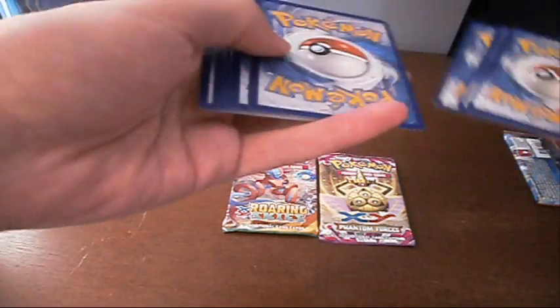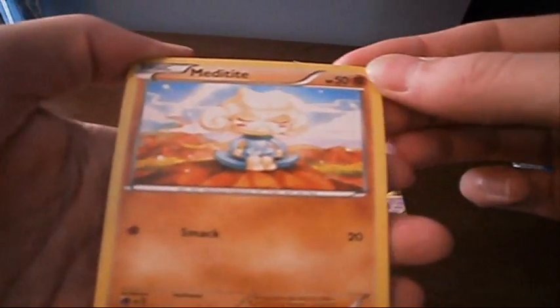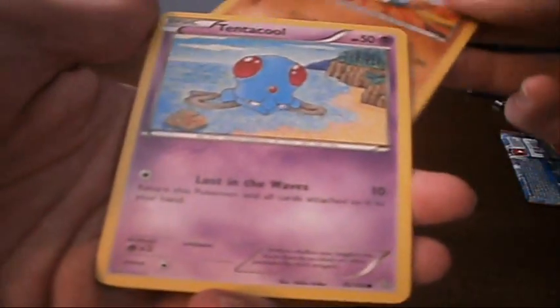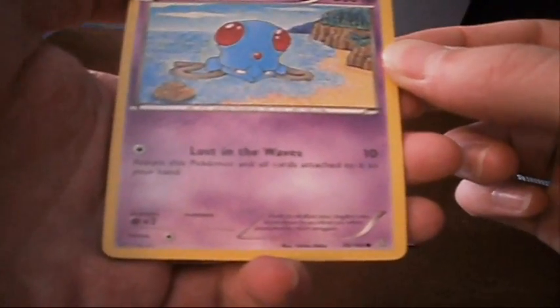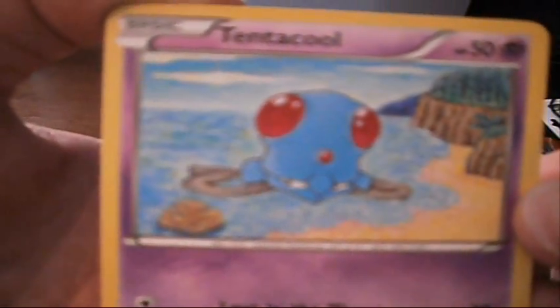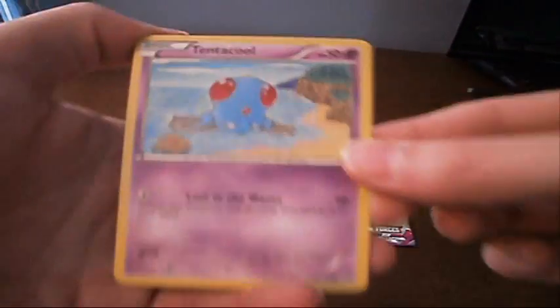What do we got here? We've got a Meditite sitting there meditating on a mountain. He's got Smack, does 20 damage. He's got 50 health. Very cool. Tentacool — Lost in the Waves: return this Pokemon and all cards attached to it to your hand. That kind of scoops himself up, huh? I really like the art. It looks like hand-drawn by like a child or something, with like Crayola crayons — it's got like a different texture to it.